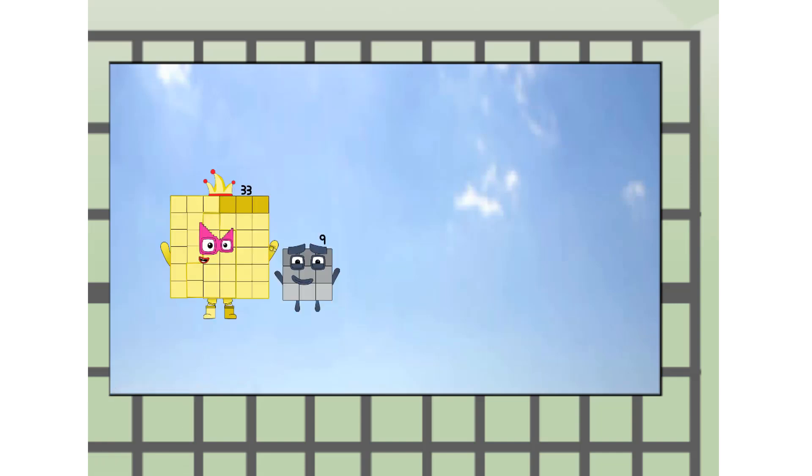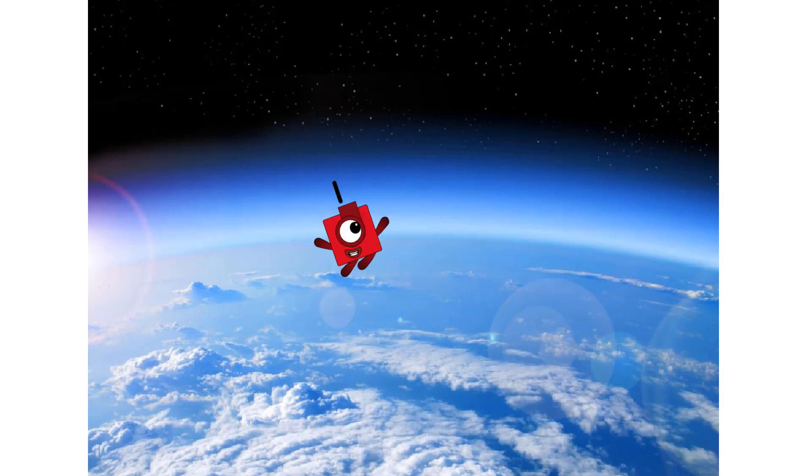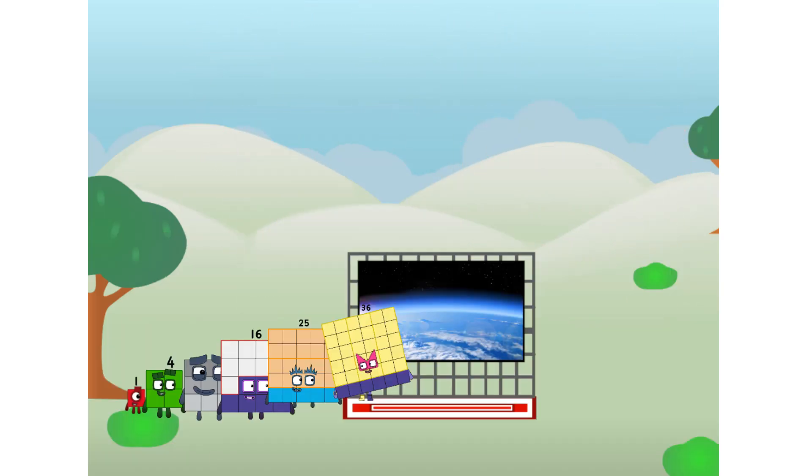Amazing, but not a square. Wait and see — we're two squares! The edge of space, nearly there. Amazing! We sent a square to the edge of space without rockets. We just need a little more power.